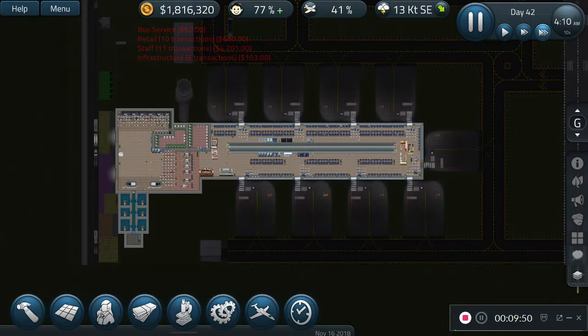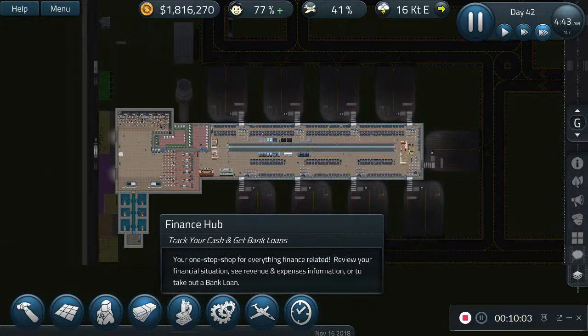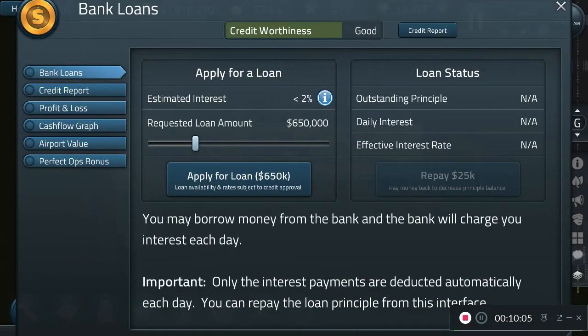All right, I finished placing down the fuel ports and all they have to do now is build them. Our airport is getting improved very very nicely. Oops, that's the Finance Hub — didn't mean to click that.